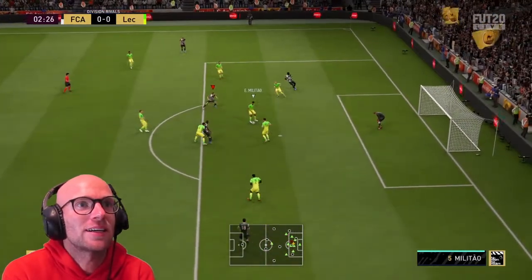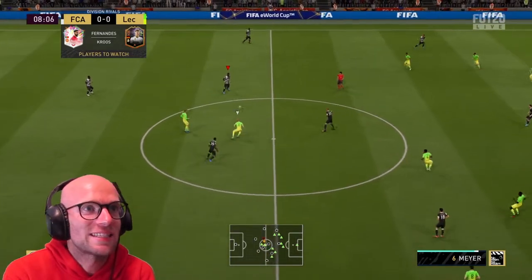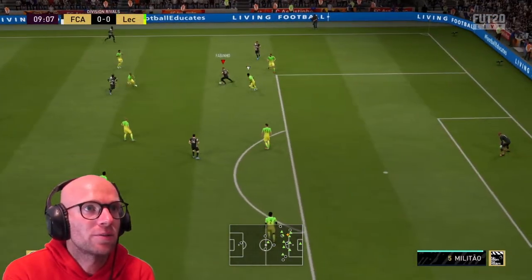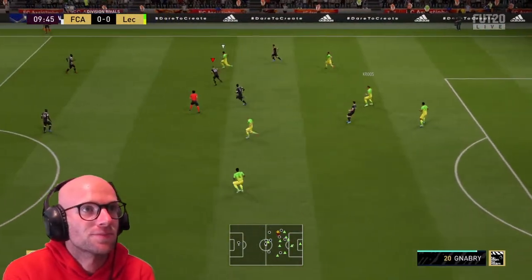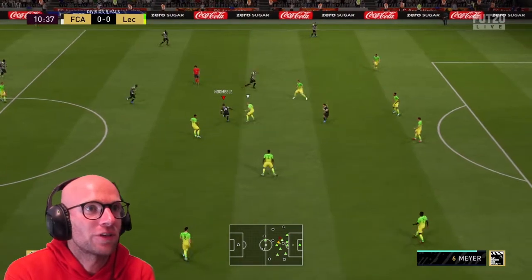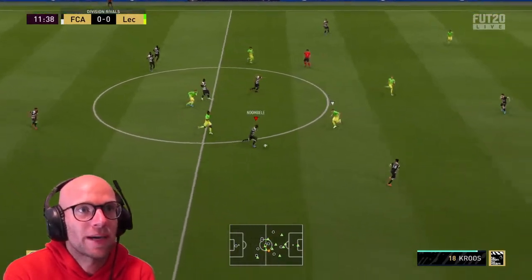There we go Ndombele — oh, beautiful interception from Ndombele! Ndombele uses his strength. Sissoko on to Fabinho, back to Sissoko. Fabinho, Bruno Fernandes. The only thing is, with my three midfielders, Fabinho ends up as an attacking player and that passing is not good. But thank god Sarr gets the ball back.